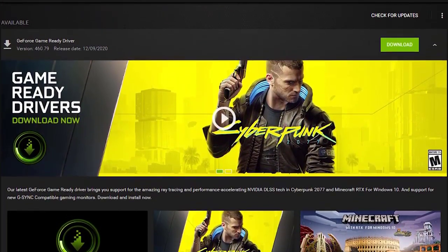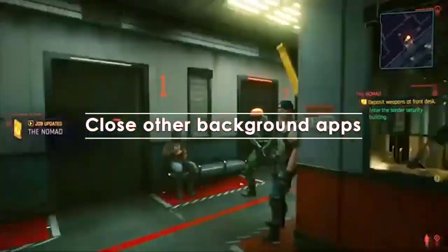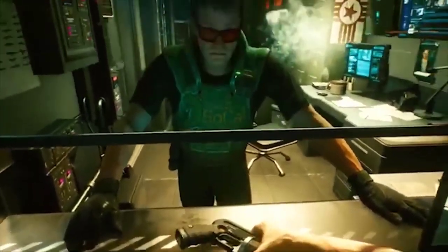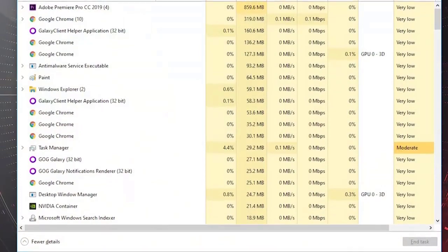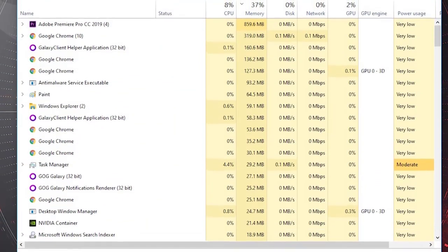Cyberpunk 2077 is resource demanding, so if you are running other applications while playing, you may experience slow performance and the game may stutter. Using the Windows Task Manager, monitor the CPU and memory tabs under Processes to see which applications are consuming resources and terminate them.